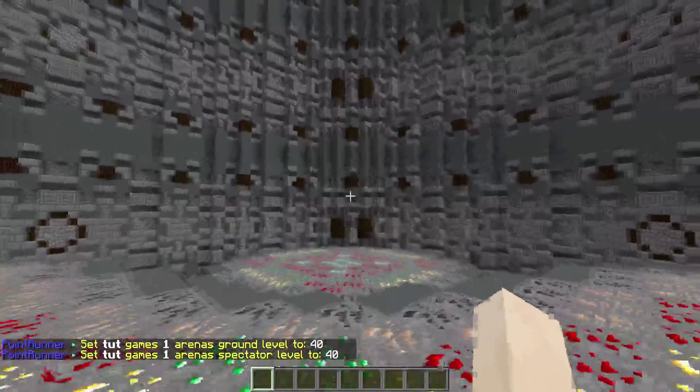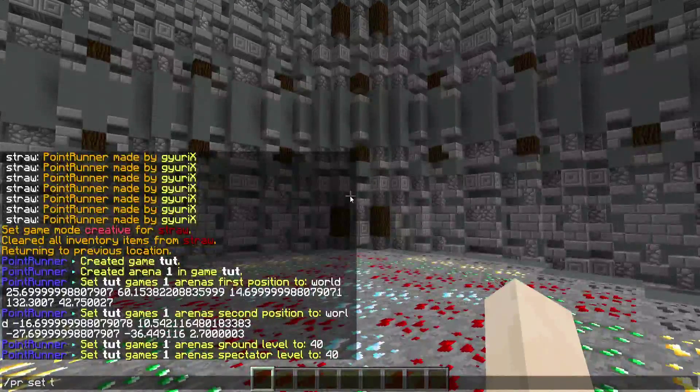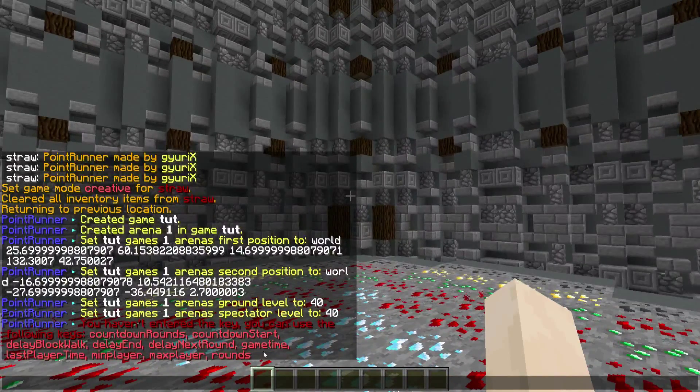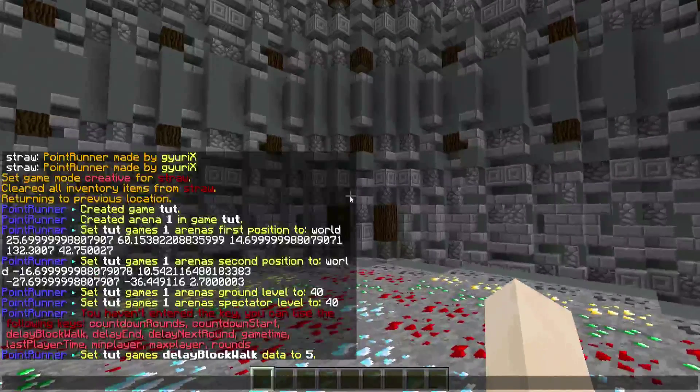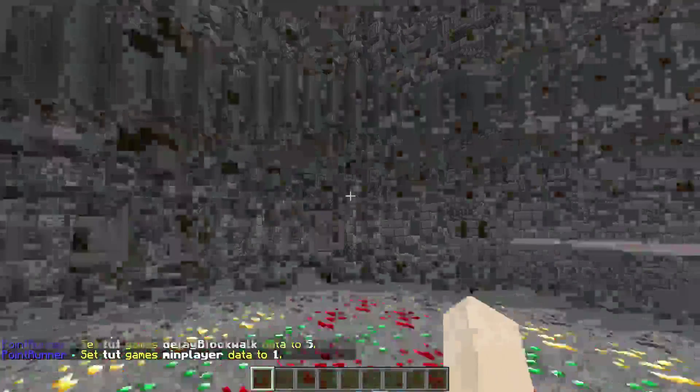You can also set the minimum players and the block delay. So you do PR set, then your game name 'tut'. You've got a list of things you can set — game time, rounds. Rounds is like different arenas, so you can put three so every round it will cycle to a different arena. For block delay, do PR set tut delay lock — I recommend putting it to five. Then set minimum players to one so I can join.